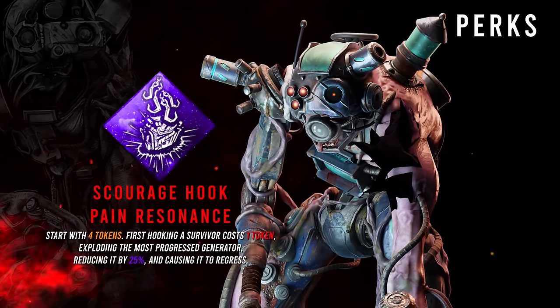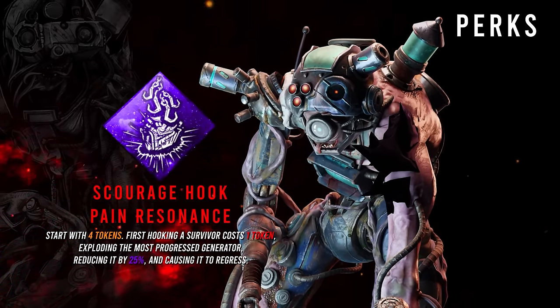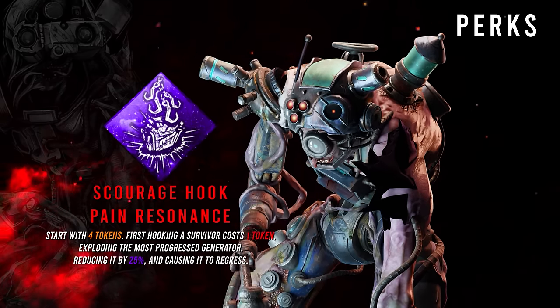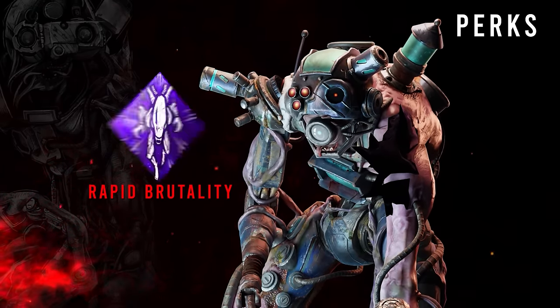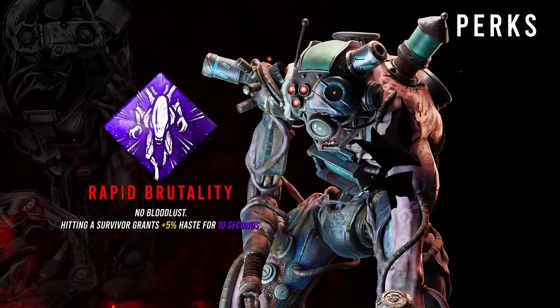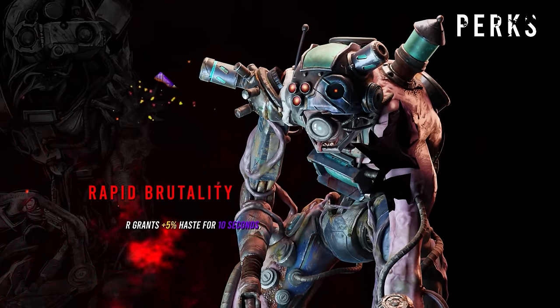Third, we have Scourge Hook: Pain Resonance. The first time a survivor is hooked on a Scourge Hook, the generator with the most progress is going to detonate for 25% and begin regressing. Last but not least is Rapid Brutality — we can no longer gain bloodlust, but hitting a survivor with a basic attack will give us the haste effect for 10 seconds.